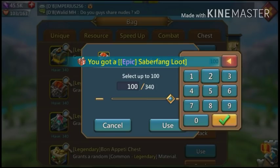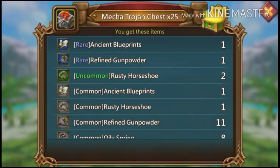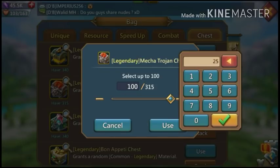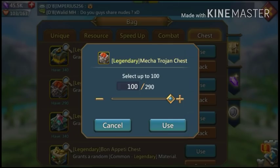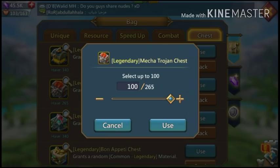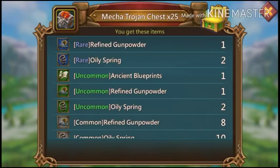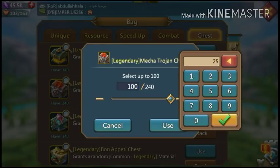The Mecha Trojan set I'm going to open by 25s because that's the lucky number for that set for me. Opening by 25s — blueprint, blue, blueprint, blue, blue, blueprint. I wouldn't be surprised if I get that firewall plate up to purple tonight.